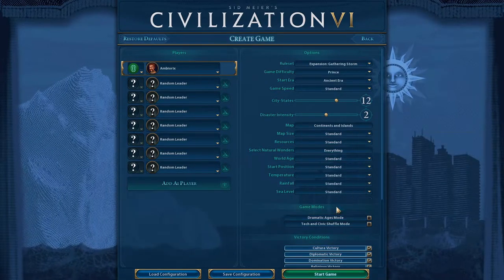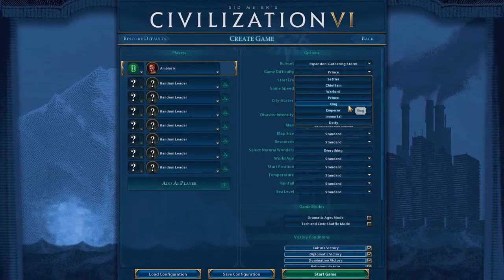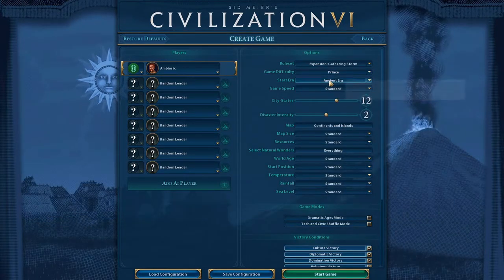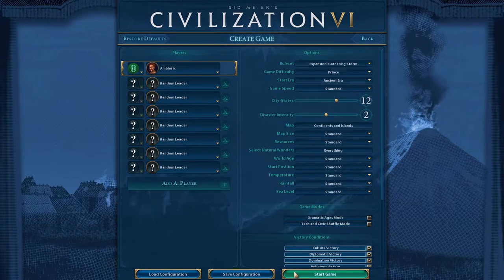Actually, we'll choose Standard resources. Everything else — Standard — city-states and disasters, everything. Game difficulty: I'm not that good, so I'm going to choose Prince. We can always pump it up in other games if we think we're having it too easy. Ancient Era, game speed: Standard. Let's get right into it.